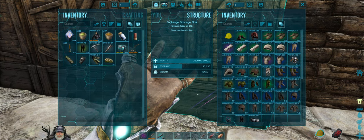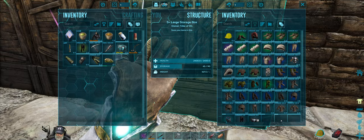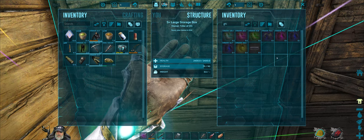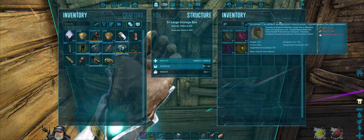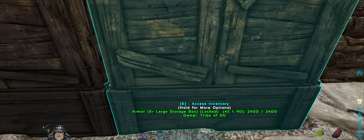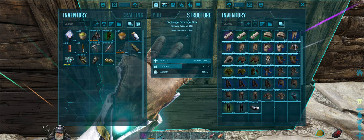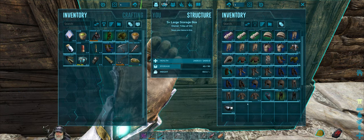Ghillie armor would be good to take as well. We have ghillie blueprints for 70 armor, 75 hands, 128 feet. We've got some really good ghillie armor. The only thing we don't have a blueprint for is the pants — we have some ramshackle ghillie pants. We're not going to take the scuba tank, but I will take the flippers with us just in case there's deep water in there.